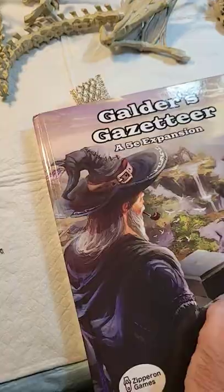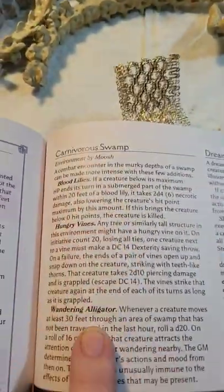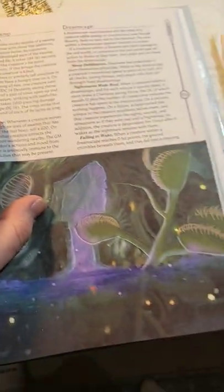I want you to know these three steps that I use to make unique random encounters. First, choose an environment and then an effect in that environment that could harm the adventurers, like hungry vines that try to eat them.